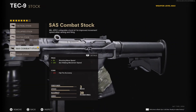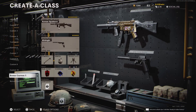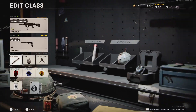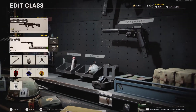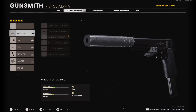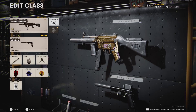Last but not least we got the MP5 — I feel like y'all are sleeping on the MP5. Wildcard: Gunfighter. Perks: Flak Jacket, Scavenger, and Gung-Ho. Equipment: Stim Shot, Semtex, Trophy System. Secondary: 1911 — I'm using a Midnight variant but you don't have to. 1911 attachments: Sound Suppressor, Reinforced Heavy, Steady Aim Laser, 12 Round, and Serpent Wrap.